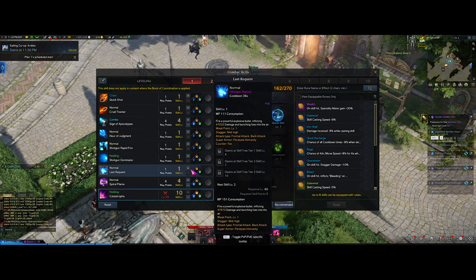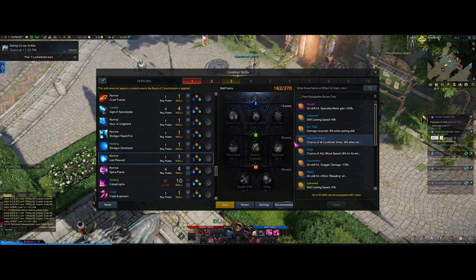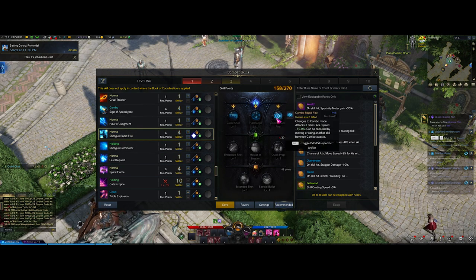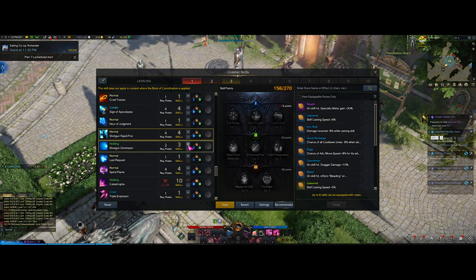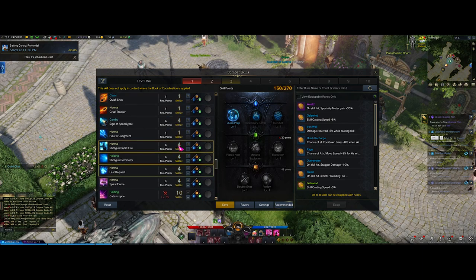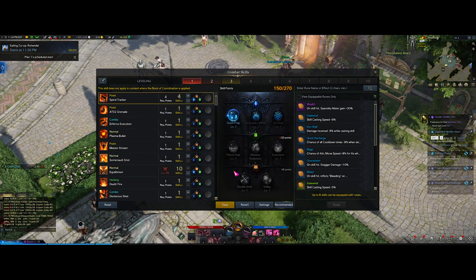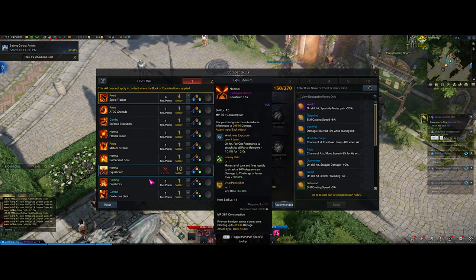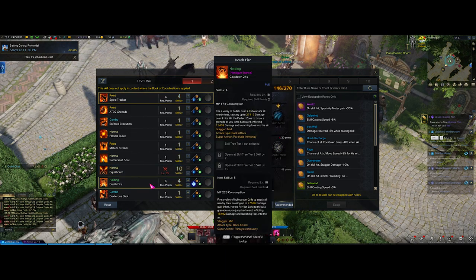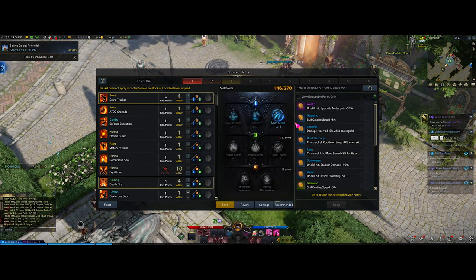When going mid to late game, almost close to level 50, you could also put points into and max out last request, but I kind of don't recommend it as you'll just need one big bossing tool. Try and experiment with other things like shotgun rapid fire, combo rapid fire - I really like shotgun dominator when you eventually unlock it with swift fingers. You can also go last request with quickly prep to have it up more quickly. For your main bars: you're going to have deathfire, which is also another great tool for AoE trash mobs. It's a higher cooldown but decent for killing trash mobs, though not so much for bossing.